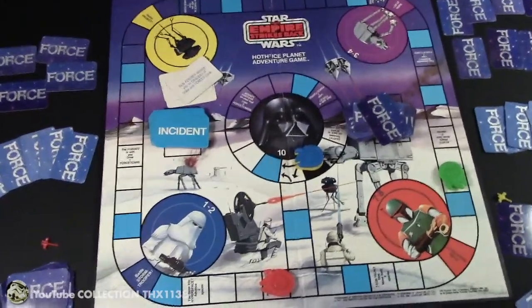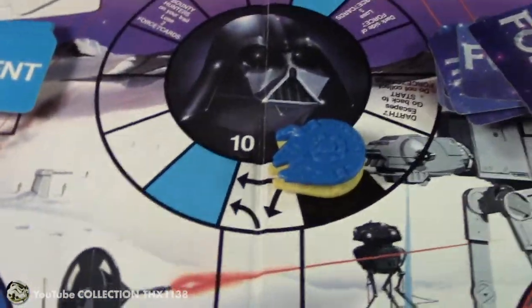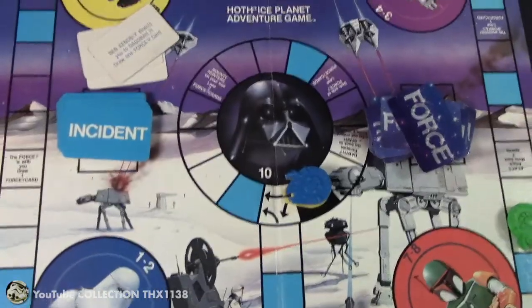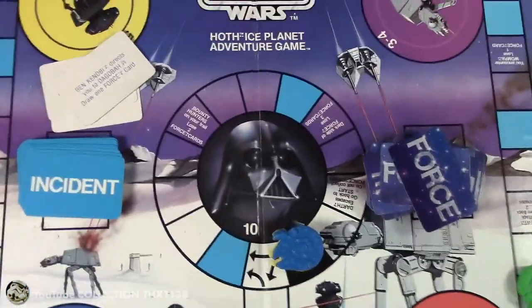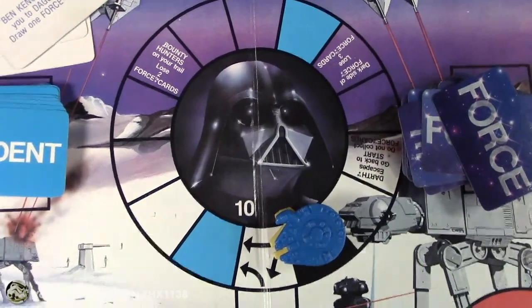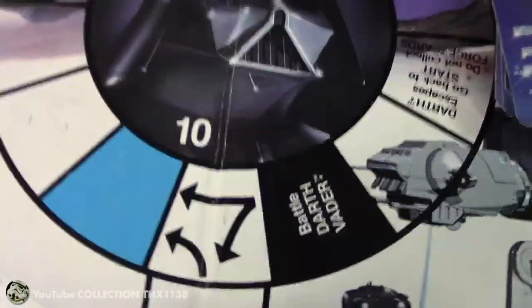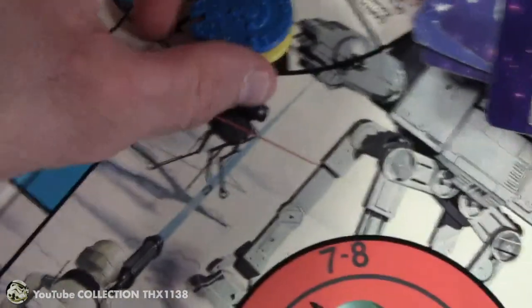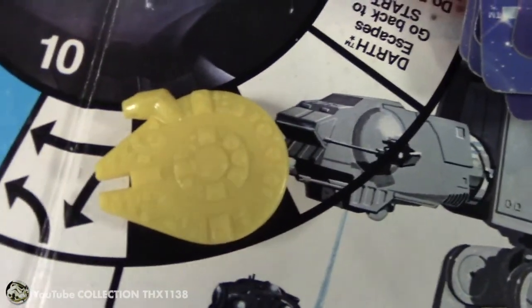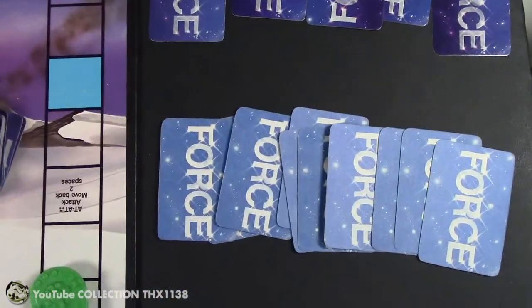Here's what happened in this solo game with 4 players. Blue won. I think that was the 2nd or 3rd time he was inside the Darth Vader circle, and it didn't take him too long to land on the Darth Vader space. Yellow got there after him. For the most part, Green had a lot of force cards — he ended up with 20 of them.